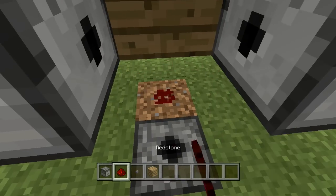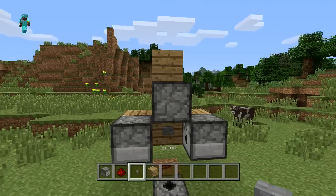Then go ahead and place a piece of redstone right here and a button right there — wham-bam, thank you everybody. We now have ourselves a fast armor dispensing station.